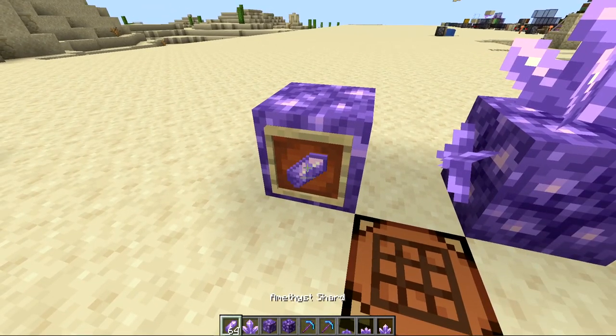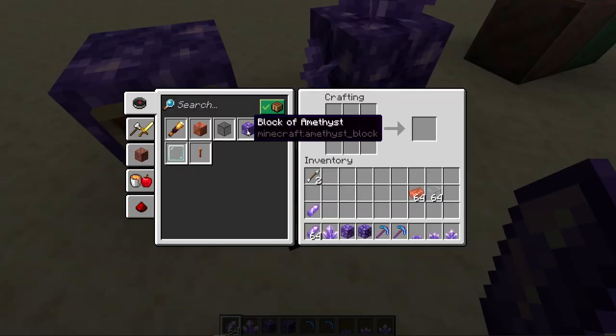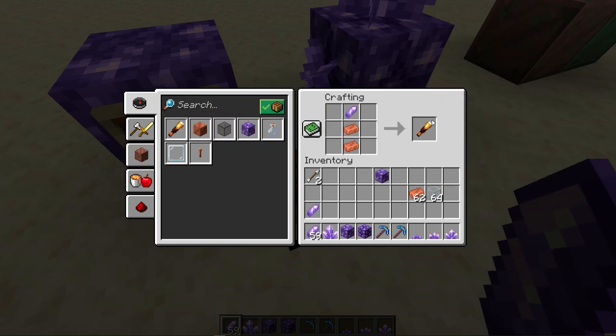Let's first take a look at amethyst shard farming. With amethyst you can craft them into a block of amethyst — it takes four to make one block — or you can make the new spyglass which takes one amethyst and two copper. It's also used in tinted glass where it takes four amethyst with one glass to make two tinted glass.